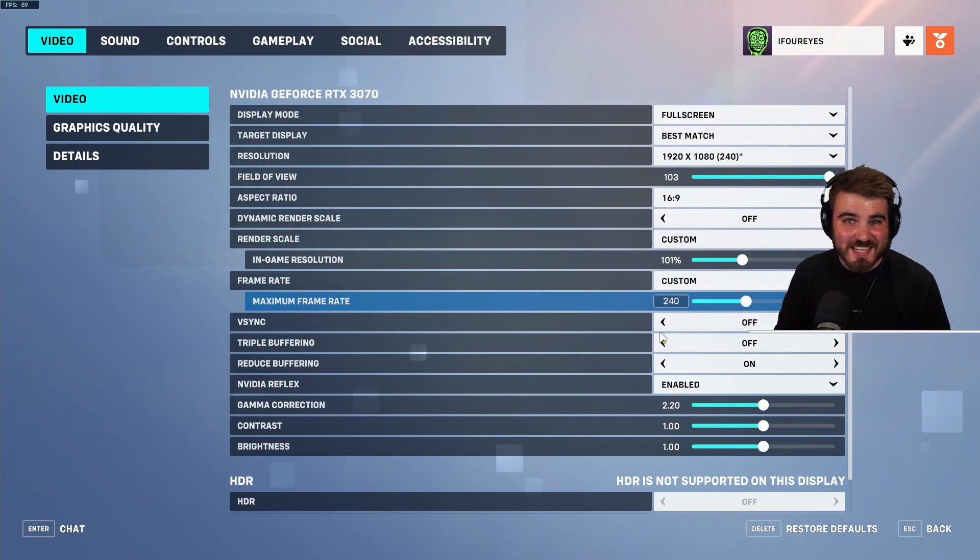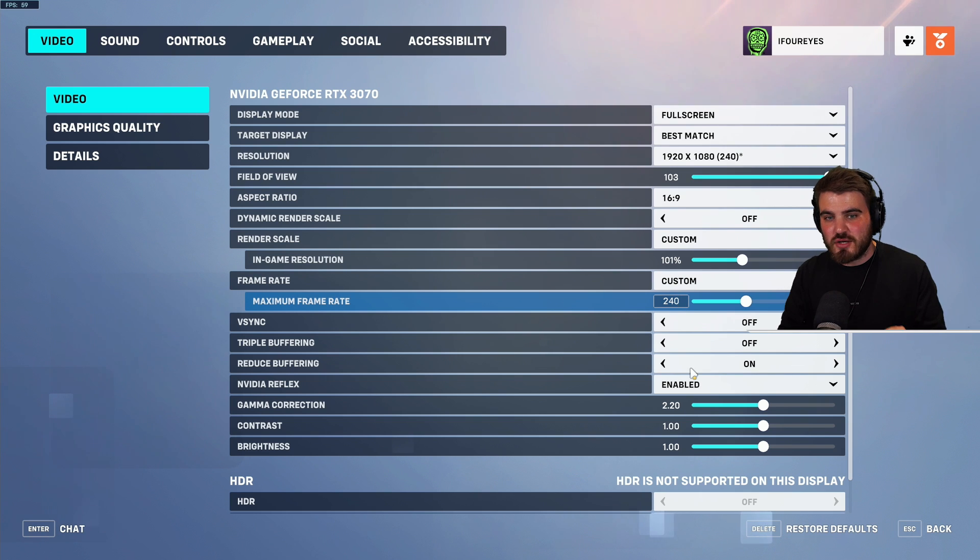V-Sync — keep this off. We do not want this on. It adds input latency to reduce screen tearing, and it's not worth it — there are other ways to handle screen tearing using G-Sync and similar. Triple buffering, leave this off. Reduce buffering — turn this on. These are two options that help with overall latency.